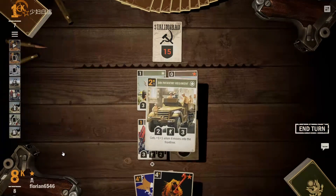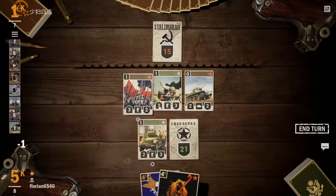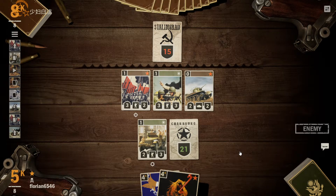We can attack this turn — also not something we want to see. We'll move up. I don't know if he's trying to get some crazy combo together or what. We'll just set up our front line and leave it at that, and see what he's up to.